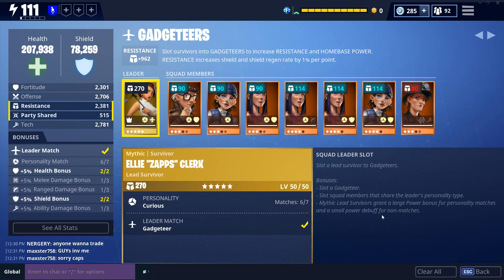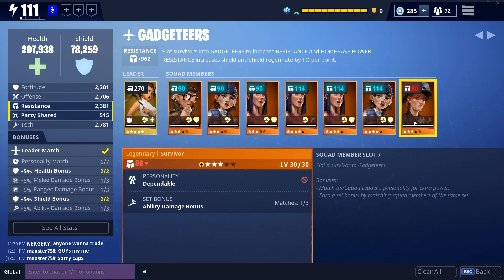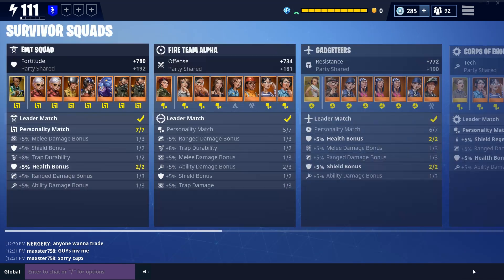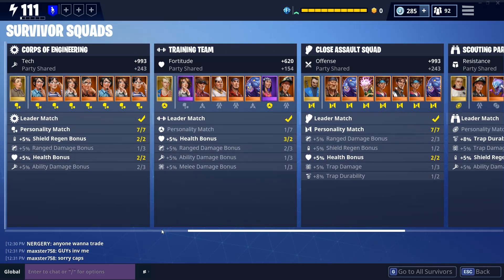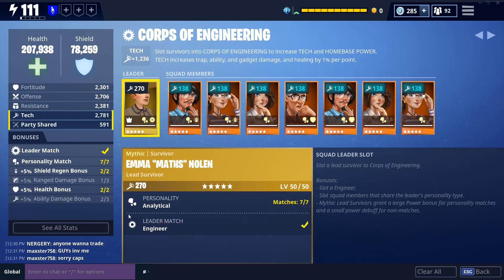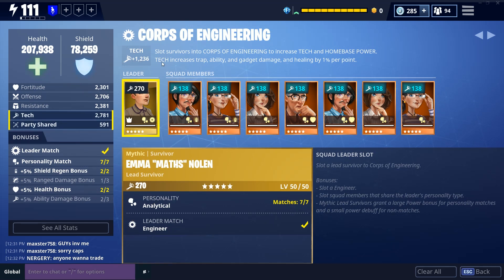My gadgeteer squad is also decent — I have my mythic lead, I'm missing one matching personality, and I don't really have set bonuses fully up and running, but I'm pretty close. Moving forward to the corps of engineering, my tech squad — I'm really excited about it, it is capped, and I have decent bonuses for some of the survivors.